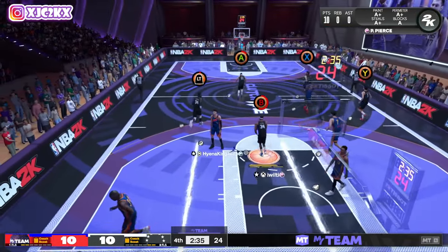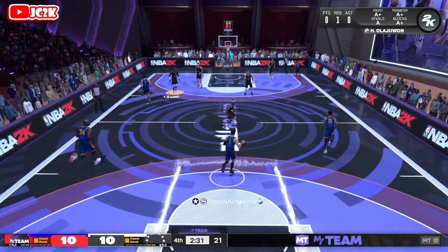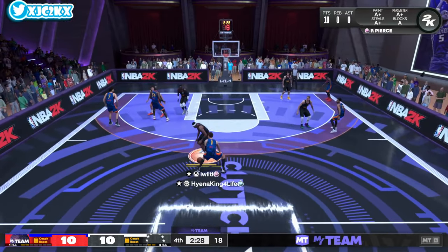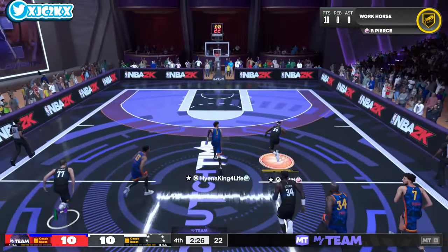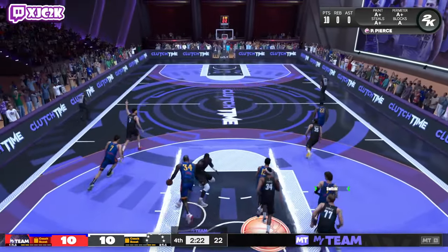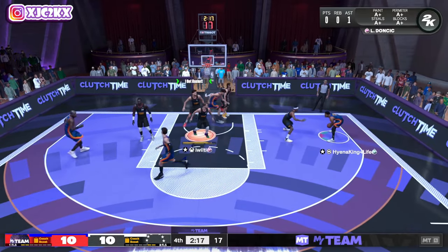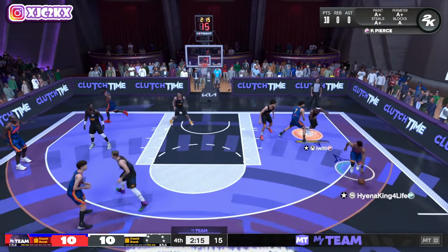Paul Pierce has all 10 of our points and we're going to tie the game — just got to get ourselves some stops. We're going to Eurostep to the rim — I tried to hop step and Paul Pierce just dropped the ball. That is so garbage. Stay on Jordan Poole, get through the screen, and contest this time — much better job.